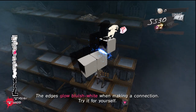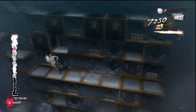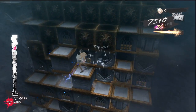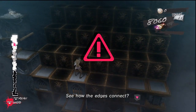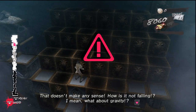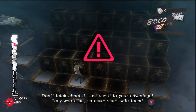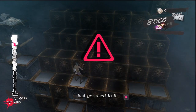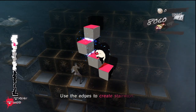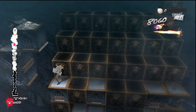Try it for yourself. See how the edges connect? It doesn't make any sense. How is it not falling? What about gravity? Don't think about it. Just use it to your advantage. They won't fall, so make stairs with them. Just get used to it. Quickly making stairs is the core of successfully scaling the tower. Use the edges to create stairways.